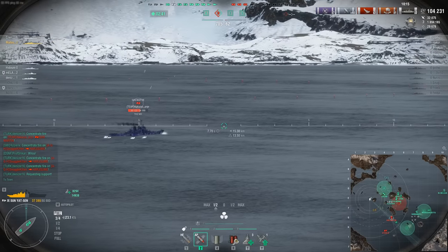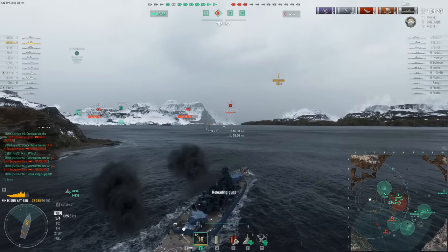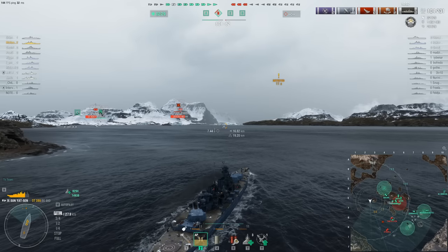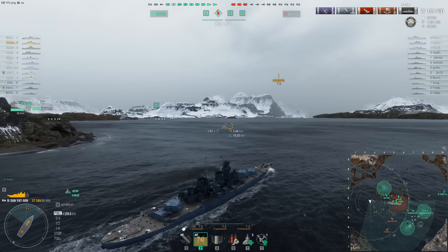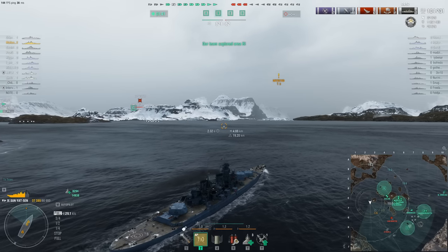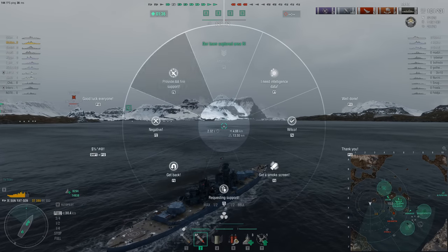It also moves really slow — 29.4 knots. You could say that's not that slow, and you're right compared to some, but compared to ships I'm used to at tier 9 like Missouri — which goes 38 knots — it's quite slow. Of course, it doesn't have 457s. The 457s give you 30mm overmatch, which is something important to talk about — it's super cringe, but it's here on the ship.